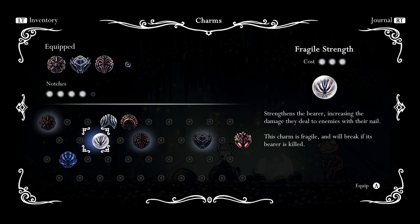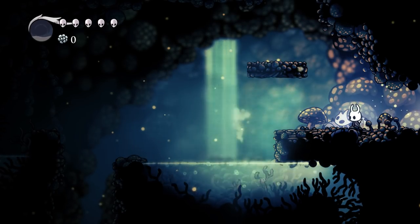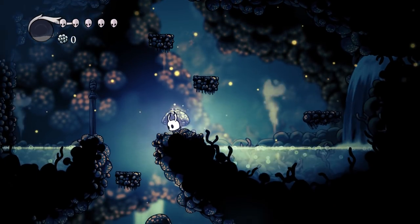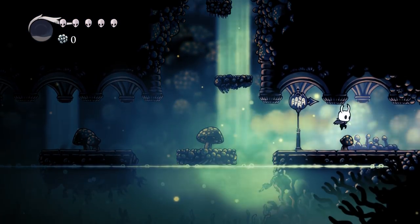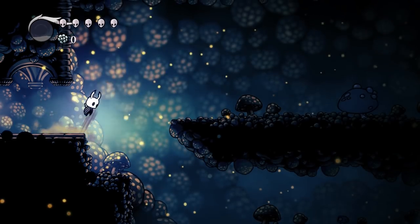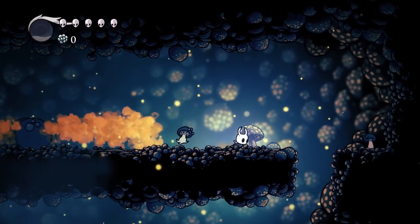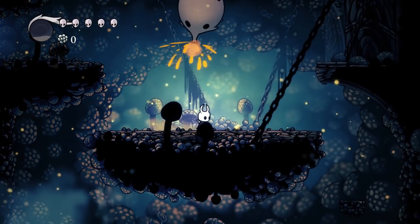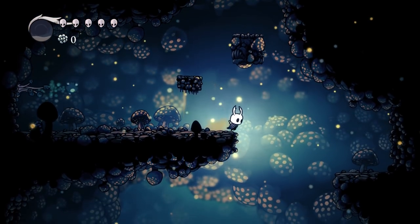We don't have enough notches. Even if we remove Steady Body, that won't be enough without overcharming. We could remove Longnail, but I prefer my range over the extra damage from Fragile Strength. So we'll just put that on later once we have more notches. For now, onward through the Fungal Wastes. Oh my god, they're freaking Waluigi stans! Ha ha! They were the original Waluigi stans — they liked Waluigi before he wasn't announced for Smash Ultimate.